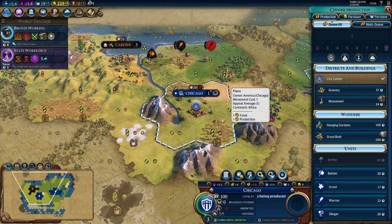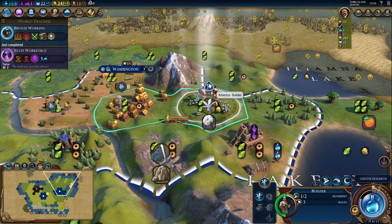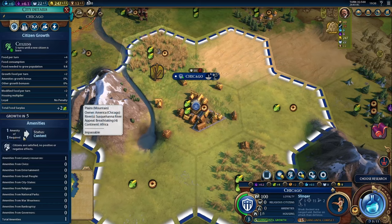We also get our own production queue inside of Chicago. With the barbarians getting a little spicy, we're probably going to start working on a slinger. And as promised, the builder is out and we're going to be able to get down our first plantation. Notice Chicago now has the amenity it needs based on its population, so we're no longer taking a debuff to our yields.